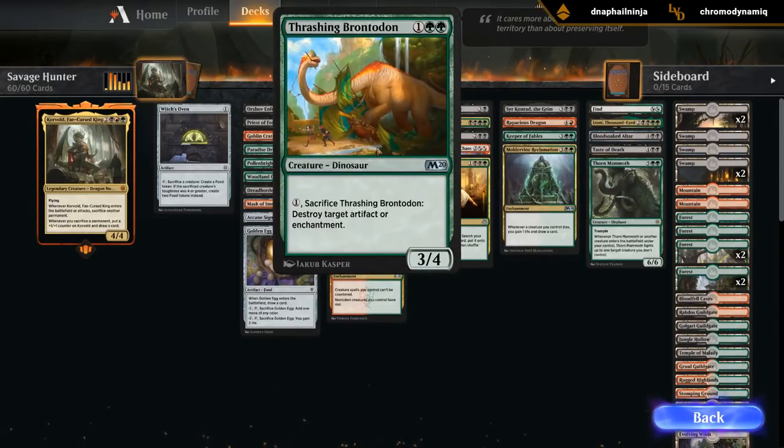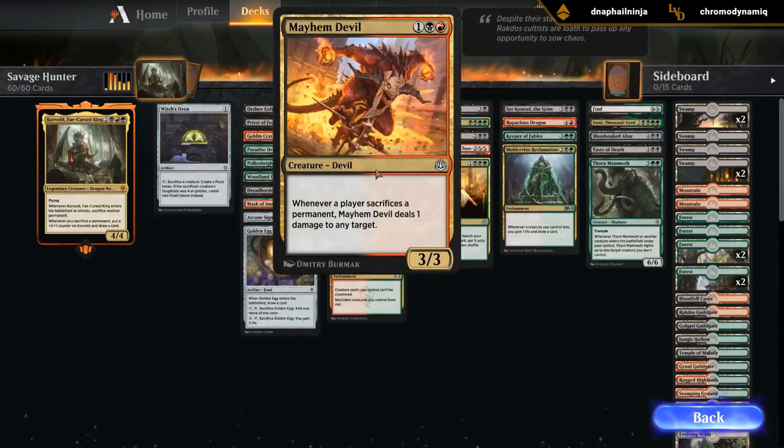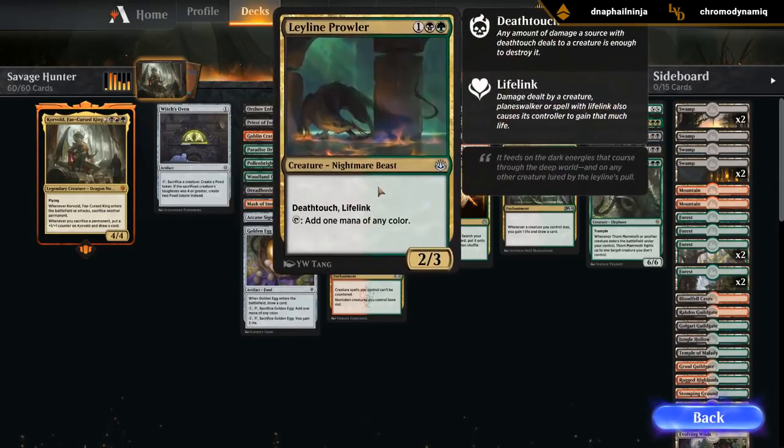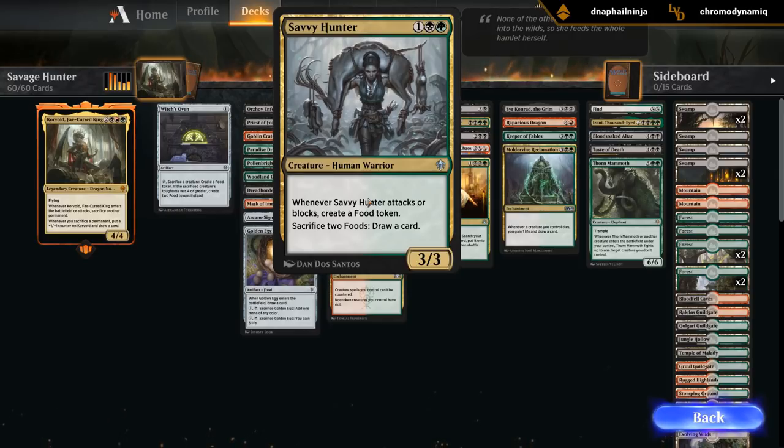Brontodon makes sense - another creature that can sacrifice itself. Judith makes sense too. Mayhem Devil is great. Prowler for more ramp. Savvy Hunter - that's a new one. 3 mana, 3/3. When it attacks or blocks we get to make a food token, and we can sacrifice 2 foods to draw a card. That's a pretty interesting wording - sacrifice 2 foods. I guess this is the world we're living in now.